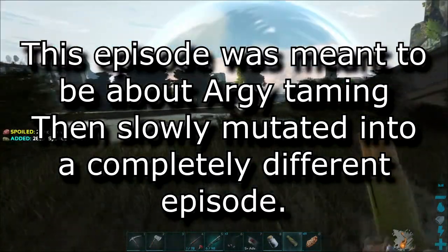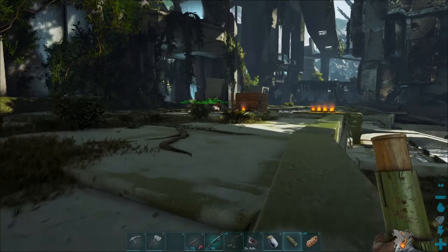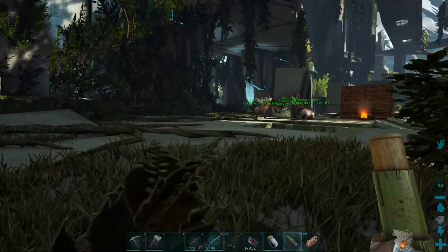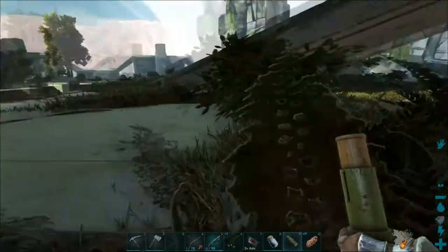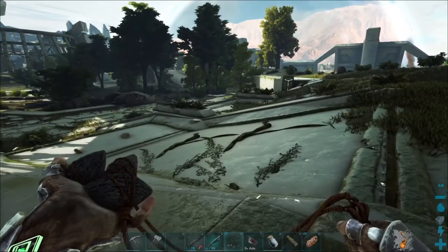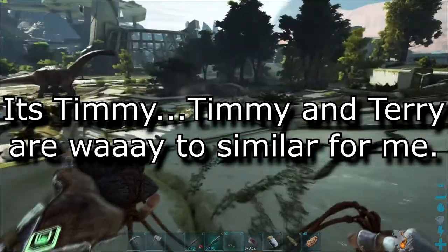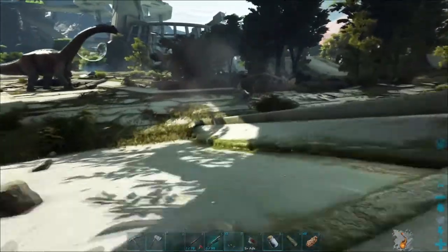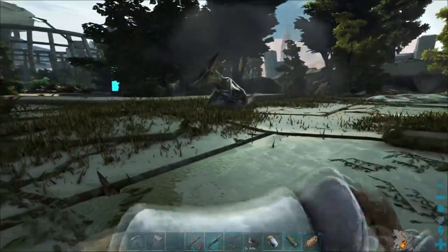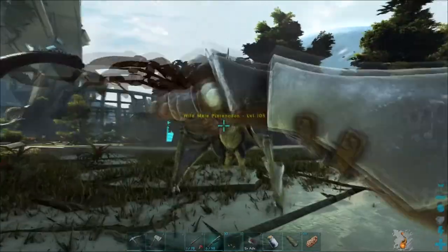We're going to load that argy with all the wood and stuff from the dams so the dams will reset and the beavers will build some more. Our current pteranodon has really rubbish weight, so I was going to bring Geoffrey so we can carry the trap along for the argy and go there on land — which is going to be an absolute pain. So I found this level 105 and I'm going to try taming it to see if its weight is any better.